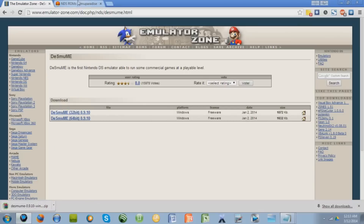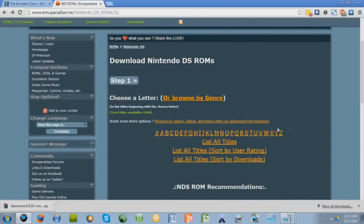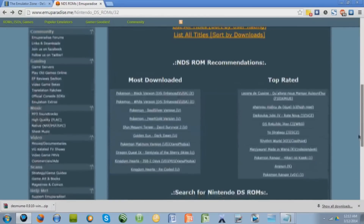That will only take a couple seconds. We're also going to need to download the actual games, the ROMs. I'll give you a link in the description to Emu Paradise. You can search for them alphabetically, or download the most downloaded, top rated, or search for them. So let's do Pokemon SoulSilver.